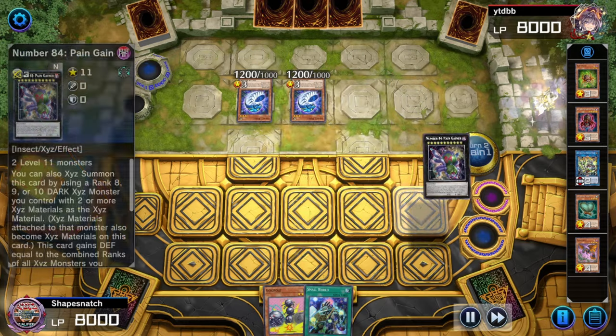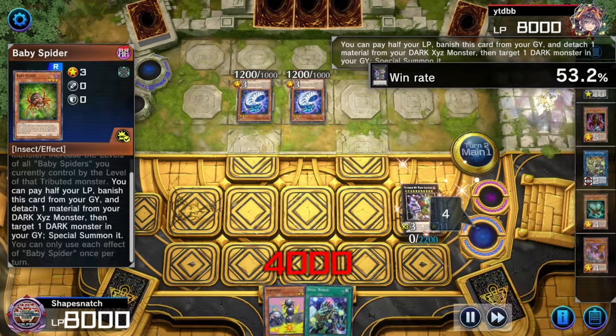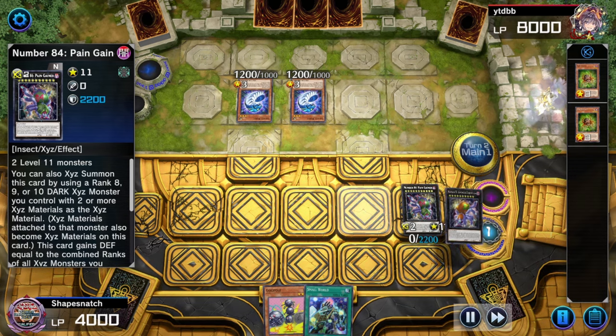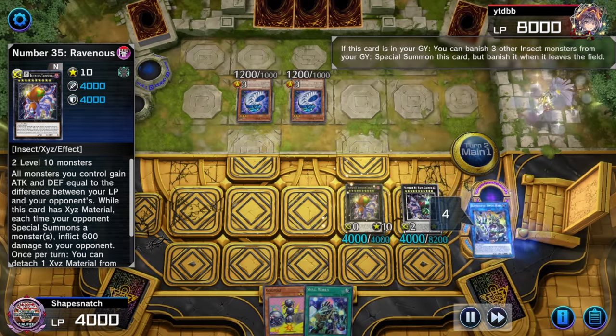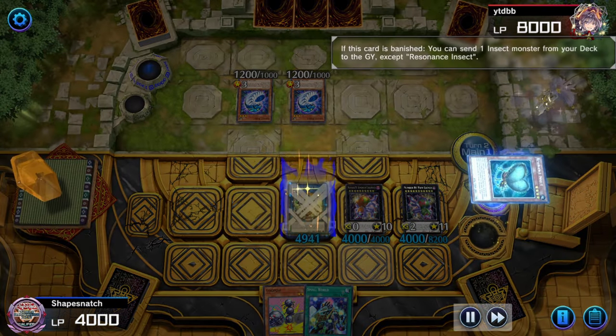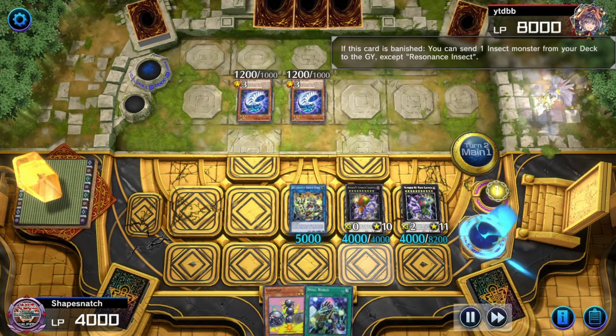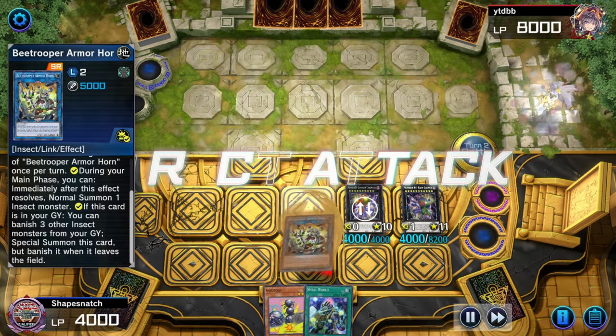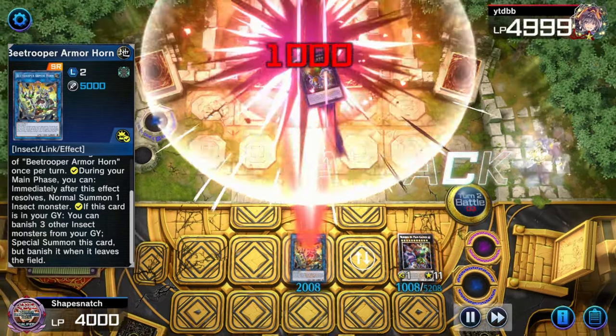Next we go into the Pain Gainer route, then Spider, Detach, Summon Back, Ravenous. And because we have the Armor Horn in grave, this is already game. Note there — I actually did misplay, I could have gotten slightly more damage. But it doesn't matter because we went through the Resonance line and that gives us an Armor Horn for the free damage we need anyways.